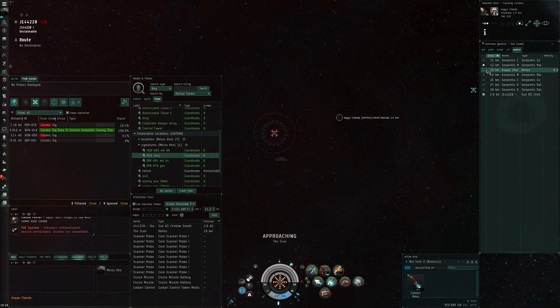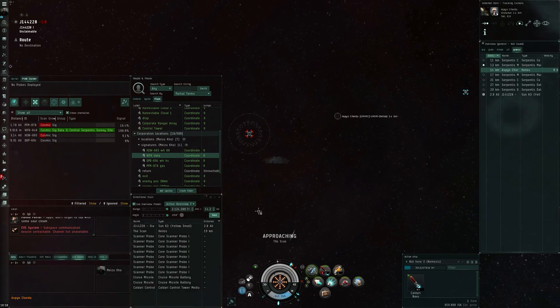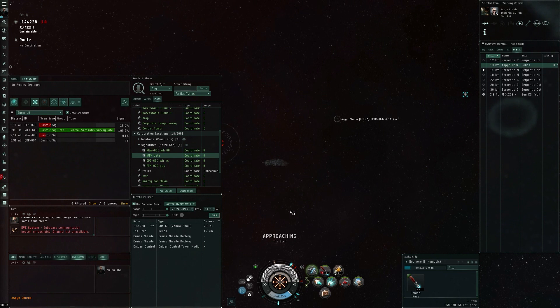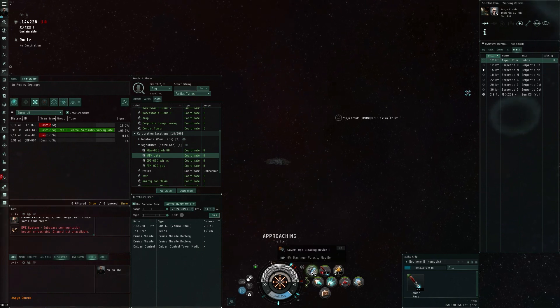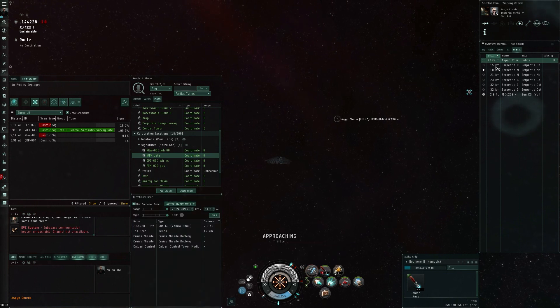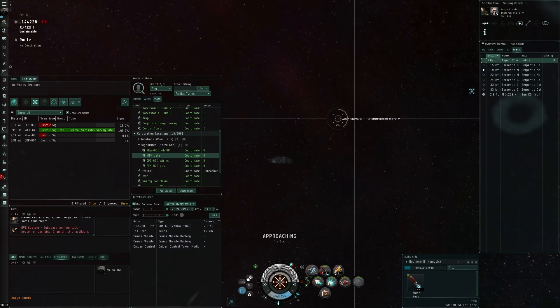A Helios comes in on the site and I'm ready to receive him because I knew it was going to come — I saw his probes. In fact, I saw his probes while I was doing the site, which is why there's only one of those containers left. So I waited 10 kilometers off the warping point, he comes in, I approach him under stealth.